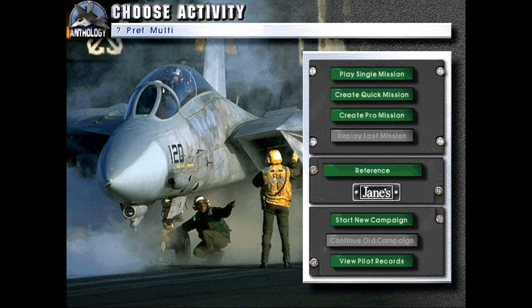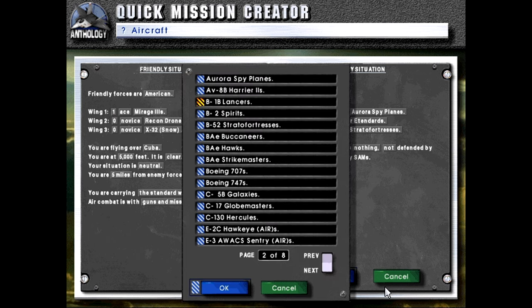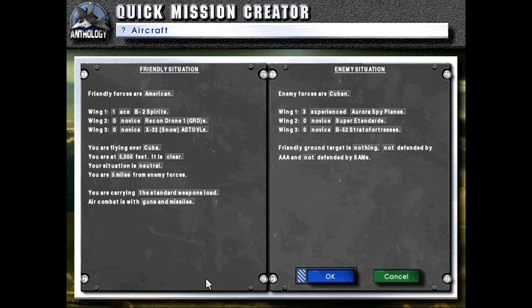Hello, welcome back to Let's Play Jane's Fighters Anthology. We're doing our final quick mission for the Russian campaign, in which we will be flying the B-2 Spirit, and we'll cover a little history about that aircraft.